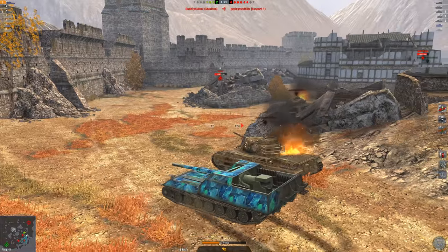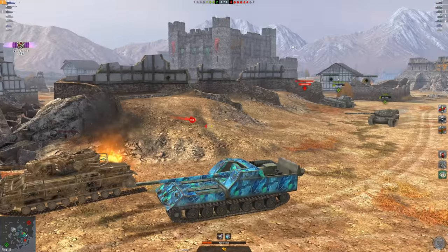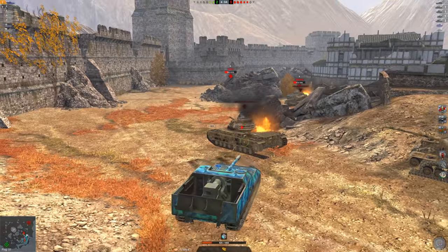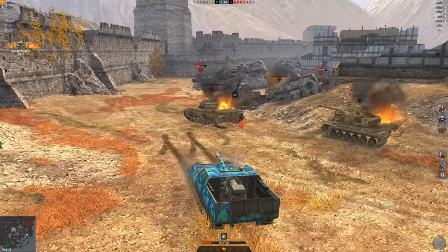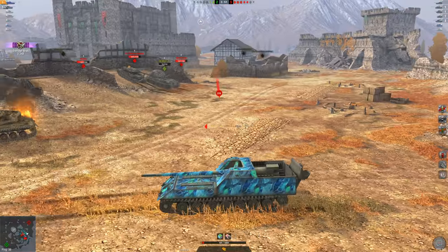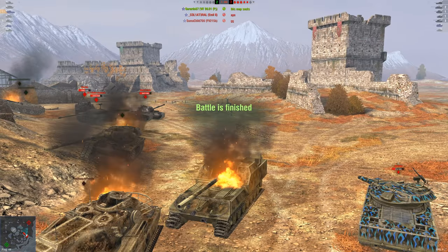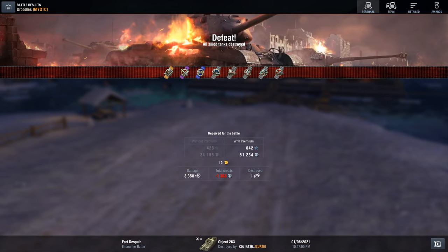I can deal with tanks like the Emil II over here. If the enemy Emil decides to poke — which he is — I should be able to get some nice shells out. I position my tank correctly and get shots out onto the Emil, though he did penetrate my back which isn't ideal. We're trying to hold but we got stuck and my team is falling apart fast. I load a premium shell to make sure it pens — we get hit by the Pitbull on the side — and he goes right through the mantlet.